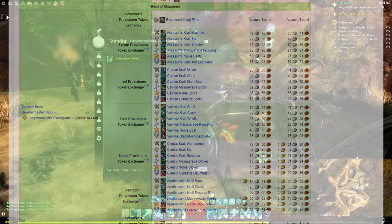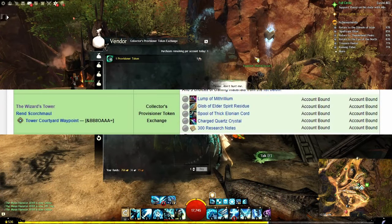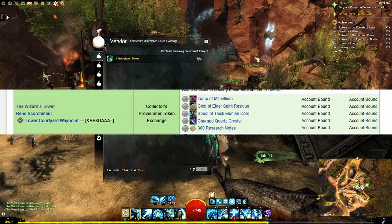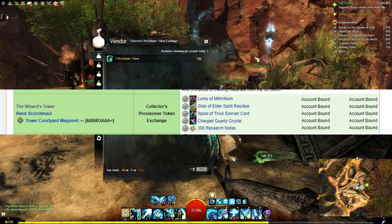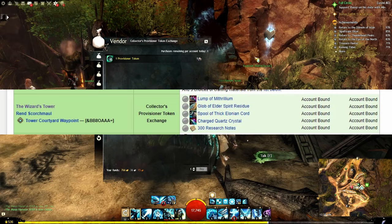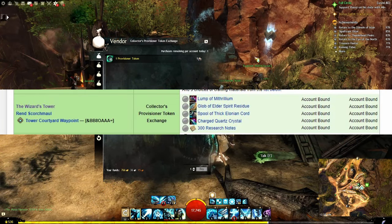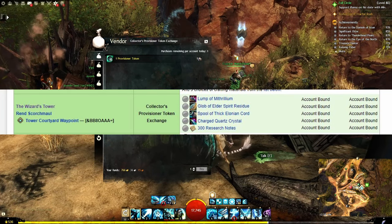There is a note here that you have no time gate on Charged Quartz Crystal, Lump of Mithrilium, or Research Notes. Those are very expensive items to spend on this, but that Faction Provisioner is in the Wizard's Tower. They are considered account bound. The link down below will explain all of the different items you can use, which Provisioner, and where they are. Those items are account bound, but they are costly in my opinion, and I would probably not use them unless you weigh the options that you have.